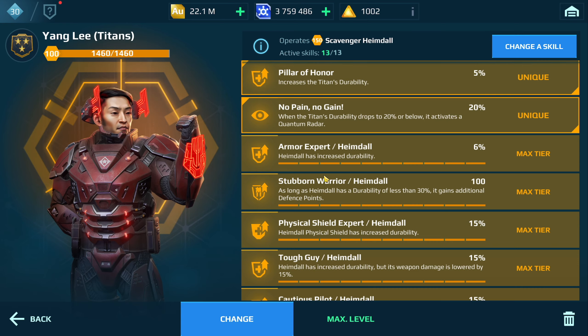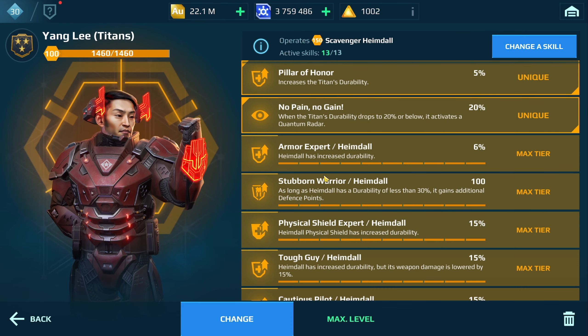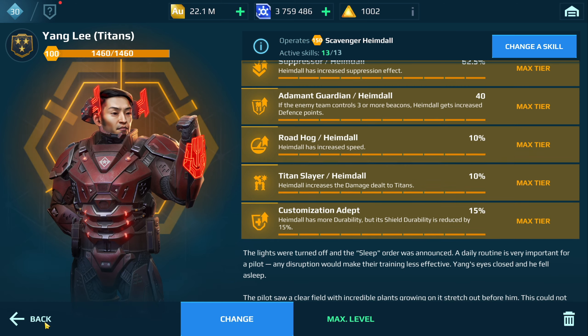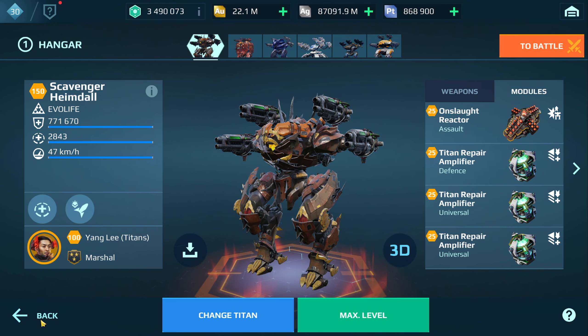I'm stacking as much durability and resistance onto this thing so that I can withstand when Titans just bum rush me — for example, like an Indra, Luchador, or Rook. And I found when I use those skills, it seems to do pretty well.